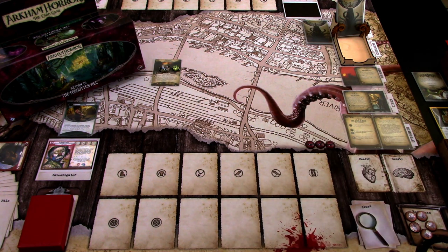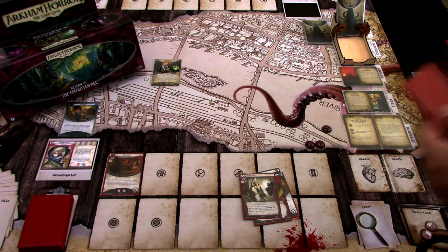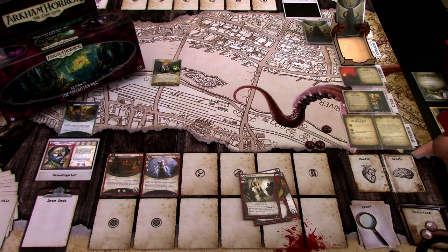We need three clues to advance, so we might as well investigate here. We are investigating two versus two, but we have a Lucky in hand so we'll try it. I'll play Miss Doyle as a first action — maybe we get a good cat to help us in the investigation. We picked one and get Hope, which will help us evade better. That's usually a good thing since there are a lot of snake people in the encounter deck and we might not be able to fight them effectively, so we'll try to evade them more.